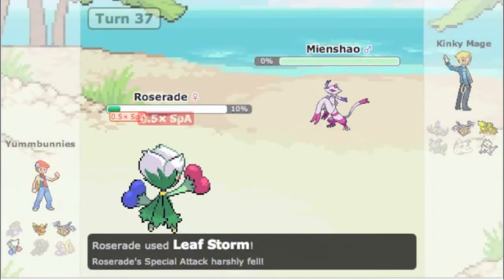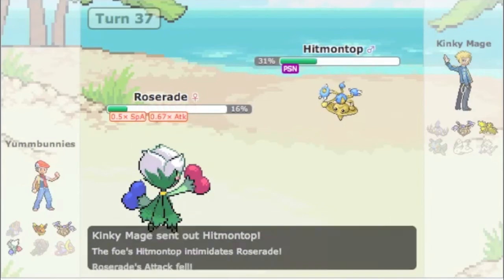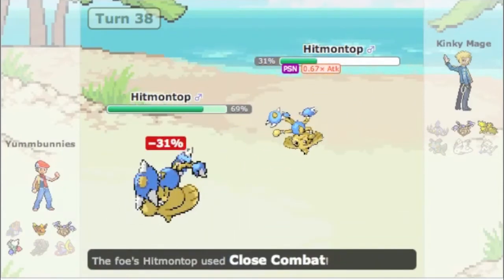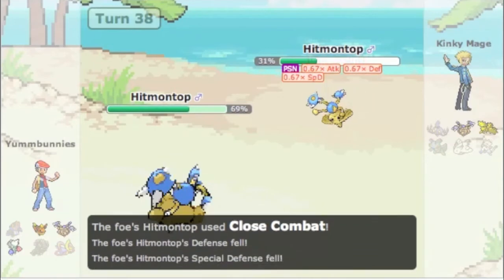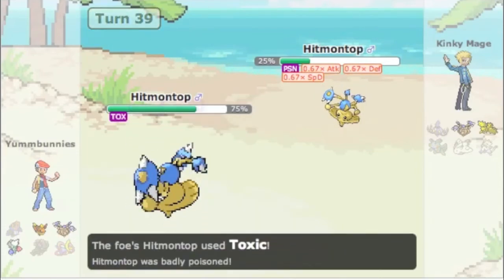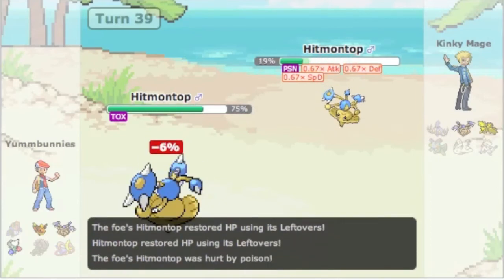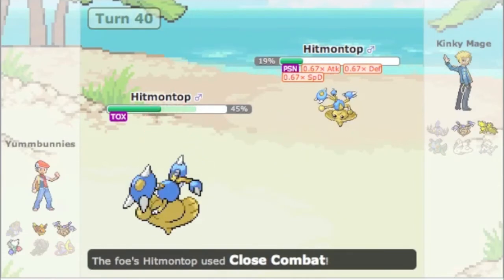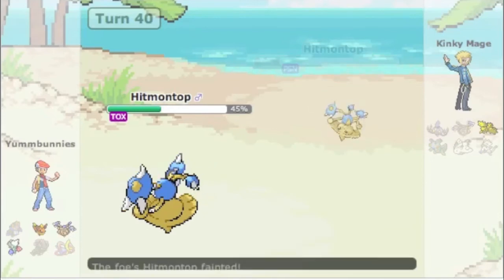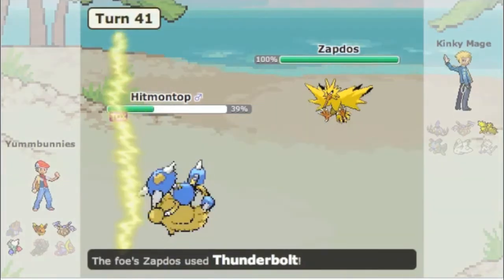We've got a little matchup here - I take out his Mismagius with my Mismagius. Unfortunately my Special Attack is low enough that I'll have to switch out when his Hitmontop comes in. In retrospect maybe I should have gone for the Leaf Storm so I could then Mach Punch Hitmontop to finish him off. I'm predicting his Zapdos to come in but he doesn't bring it, and when I finally take out Hitmontop with Stone Edge I'm at such low HP that Zapdos has no problem taking me out with Thunderbolt.